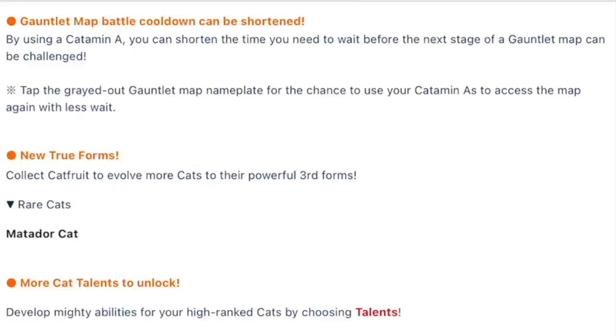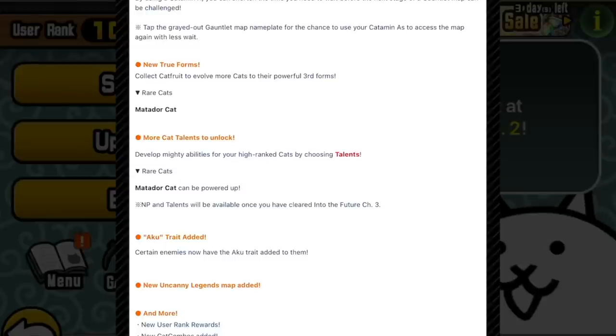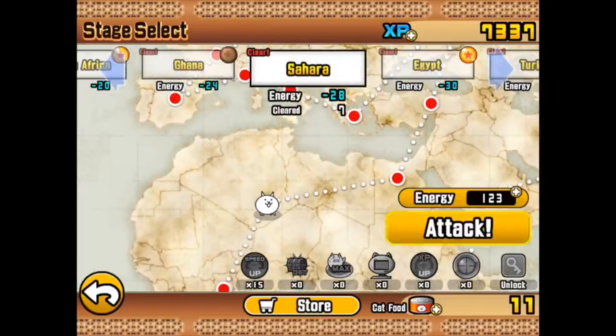The Gauntlet map battle cooldowns can be shortened by using Katamins. Truth be told, I don't actually know what Gauntlet stages are, because I'm an old man now who remembers the good old simple days of Battle Cats. I don't have enough XP for the next thing, so into battle once again.